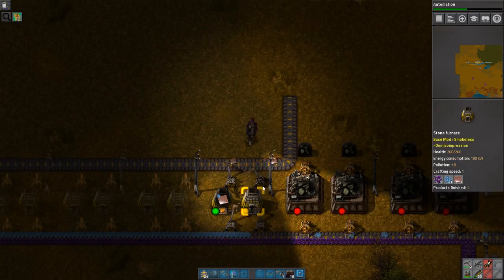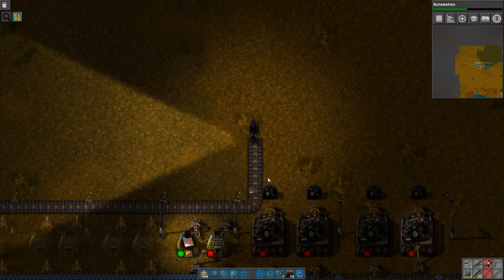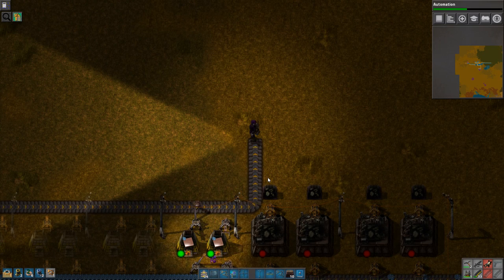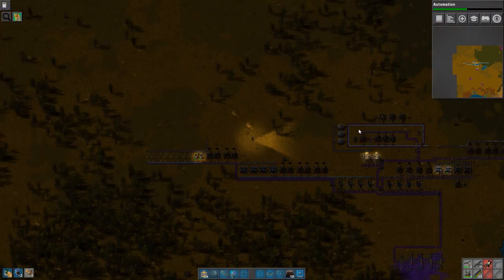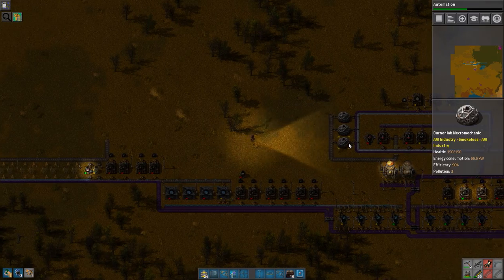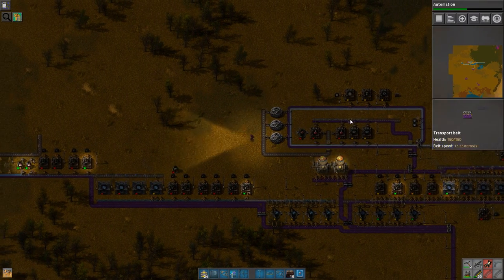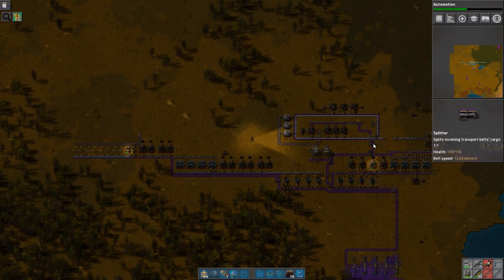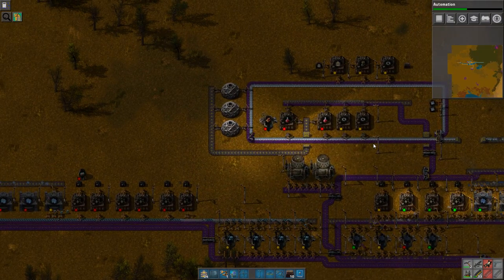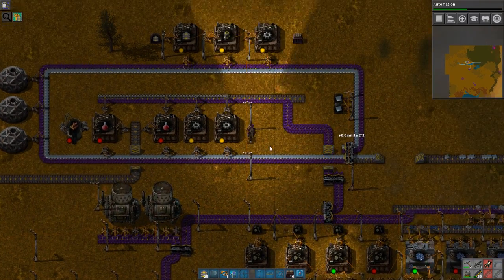And that's the most important part, isn't it? Getting some of it going so that we can get other stuff automated. I think science is completely on hold right now. And it's gonna be broken down soon anyway. Should actually get rid of the Omnite on this belt, if we're being honest.